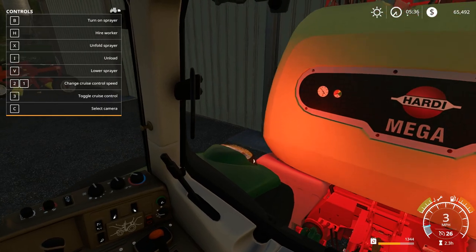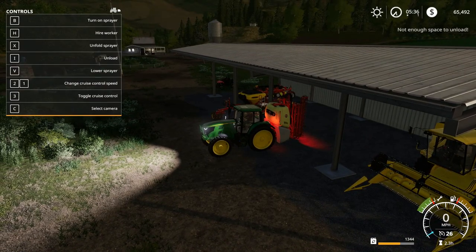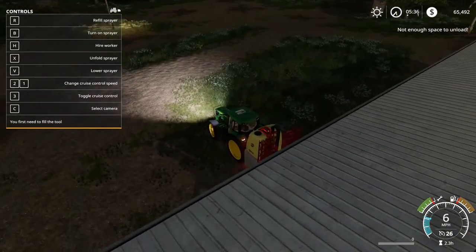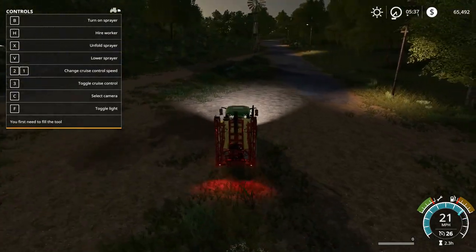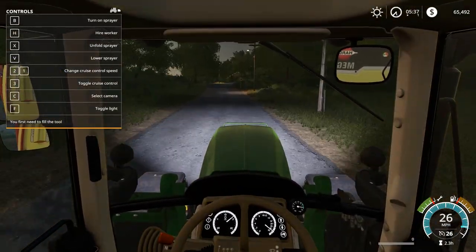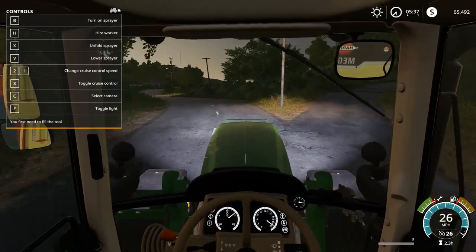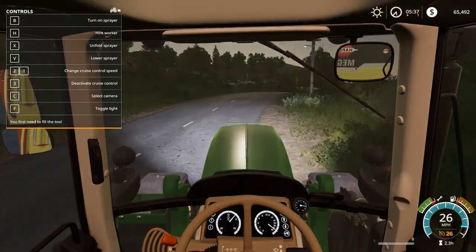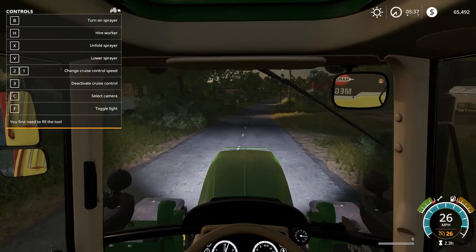We have a little bit of a problem - our sunflowers are ready to go but we have a pretty good weed problem in our oat field. So we gotta pick up some herbicide for that and for that we gotta go to the store real quick. Now even though we do have the front loader arms on this, it's not really worth just buying the pallet and picking it up with the Mahindra retriever and driving it back - it's gonna be better for us to drive there with a sprayer and pick it up like that.